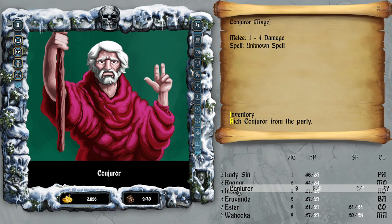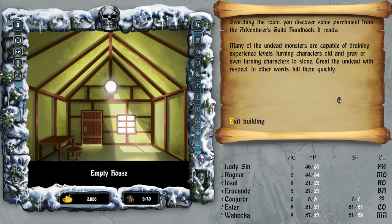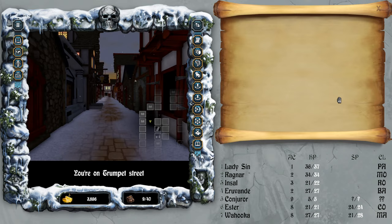He can just be there because he's still casting only spells. We managed to get — 'many of the undead monsters are capable of draining experience levels, turning characters old and gray, or even turning characters to stone. Treat the undead with respect, or better yet, kill them quickly.'